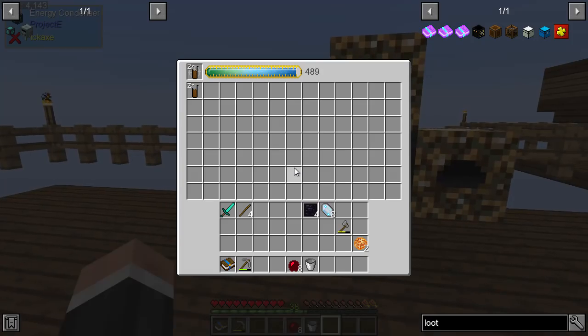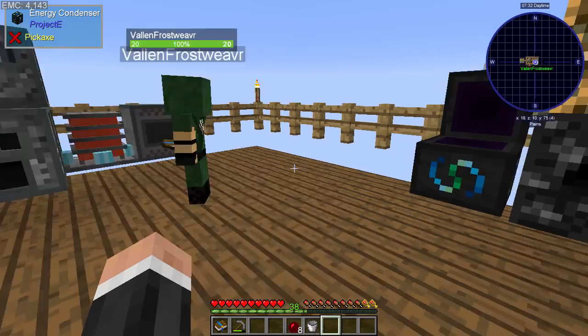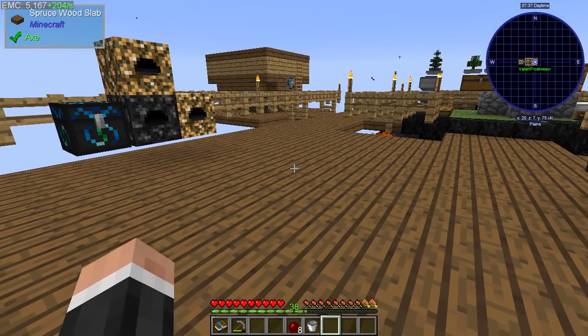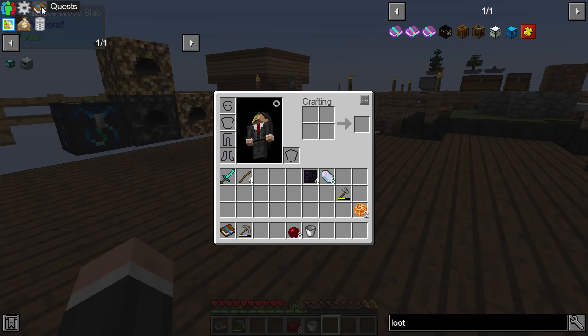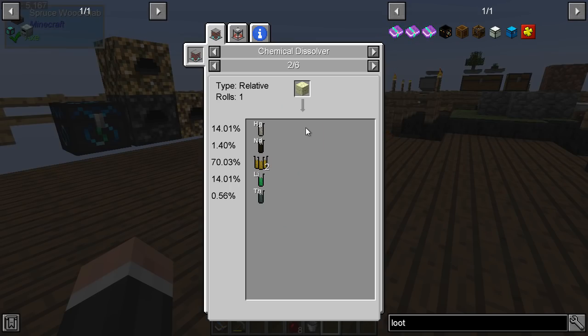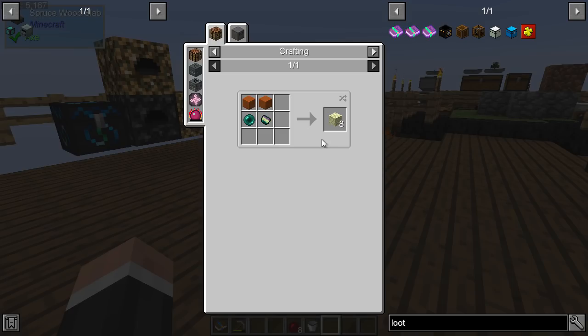We're going to need another hundred thousand on top of that easy. I'll take a composite. And then I can use this stuff in an alloy smelter — or does it work in anything? No, just an alloy smelter. So I think one of the next things we need is end stone to get thorium.